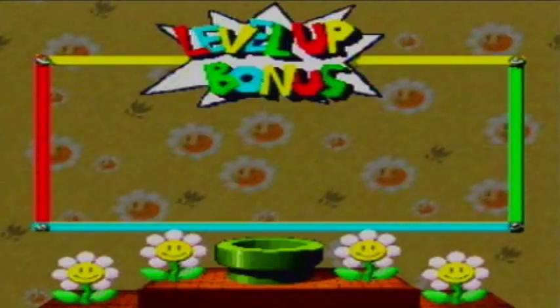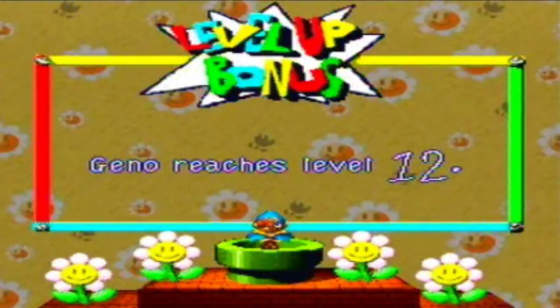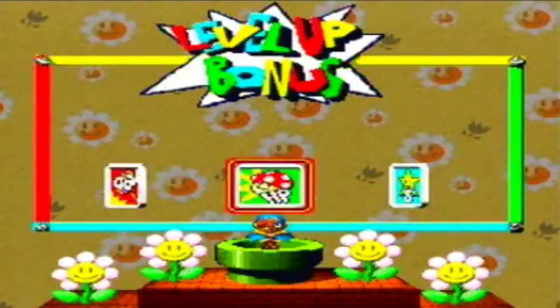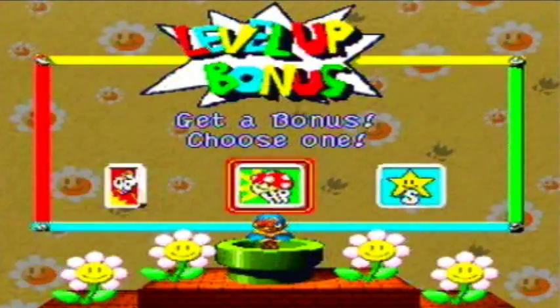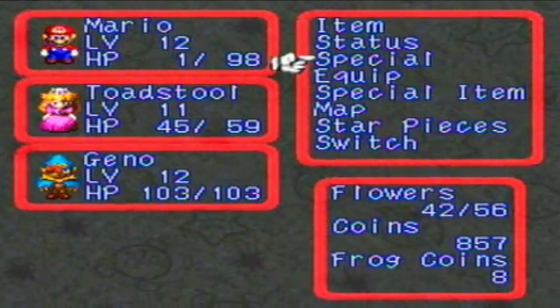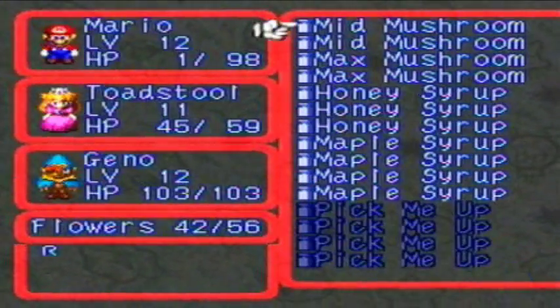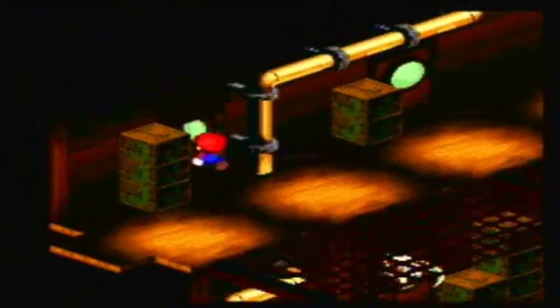We're gonna fight this guy. Okay, looks like Geno leveled up to 12 there. Will he learn anything? No, of course not. 7, 8, 9, 10, 11, 12. Continuing our level up streak in this ship. I also let Mario die in that battle, believe it or not. I'll use an item this time — we're overusing Peach's therapy. Let's just use a mid mushroom instead. It's not quite as effective, but it'll do.